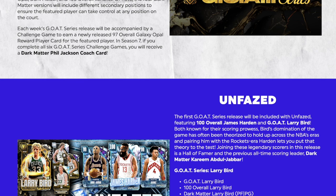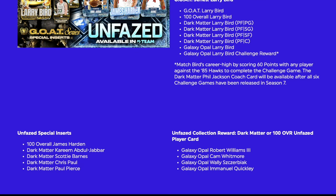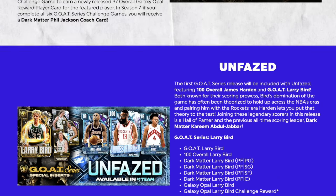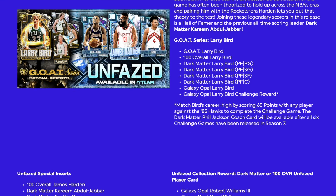Does anybody understand this? Let me know in the comment section because I'm completely lost. It says Bird's domination of the game — his release is Hall of Fame and previous. So the GOAT Series Larry Bird — these are all the cards you have for him, but how do you get the other ones? It says Special Inserts, but from what? These are the Unfazed ones on the right, but what is that on the left?